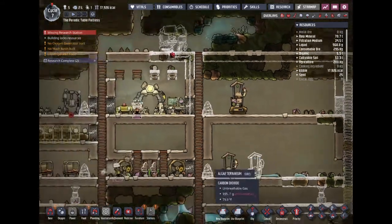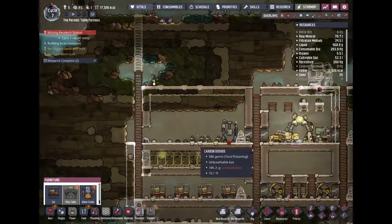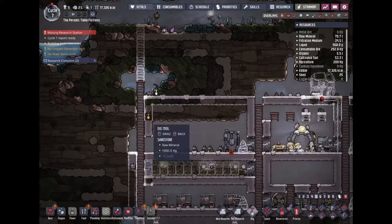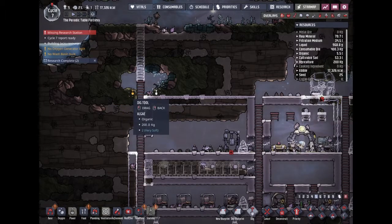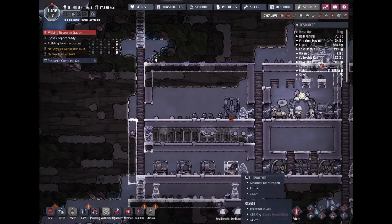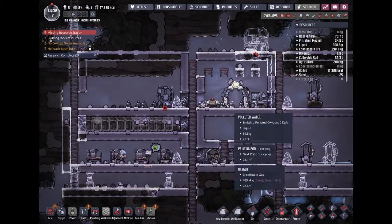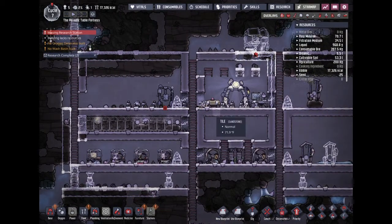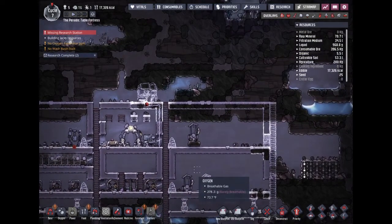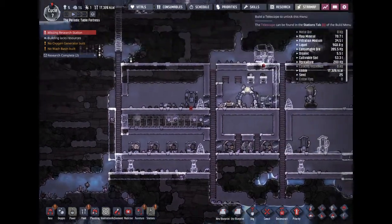For now we still need these toilets — that is a real problem and a necessity. We can also try digging some of this algae out so we have enough for the terrariums when they complete. I'm just hoping they can build everything before cycle 10 so we can have a set build-time schedule — make everything a little more organized.